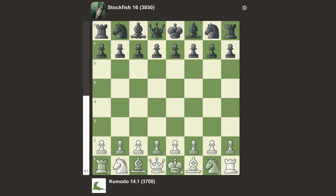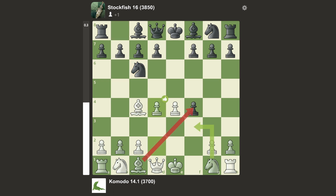Komodo is the white pieces and Stockfish is the black pieces. So e4, e5 and f4 — here we have a King's Gambit. Stockfish takes, which is the best move and a book move. We have Bc4, Nc6, and d4, taking some space in the center.